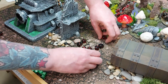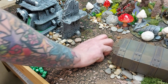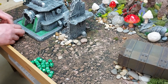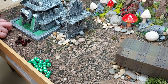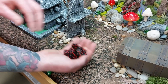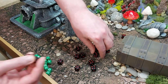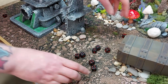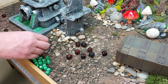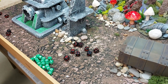Running total of eleven Necron Warriors killed so far. Then fifteen attacks with the power fists, hitting on fours — rolling extremely well. Final count: nineteen Warriors killed, wiping the entire squad. The Sanguinary Guard consolidate into the Immortals to tie them down next turn.